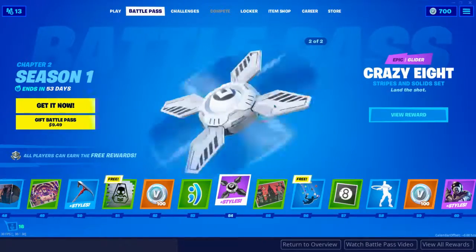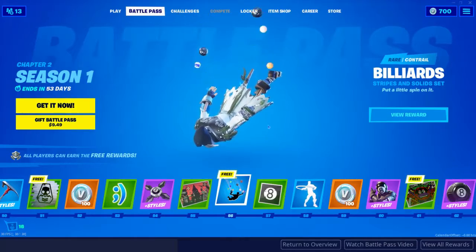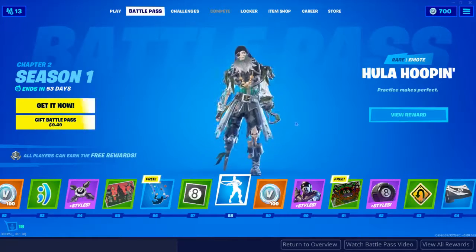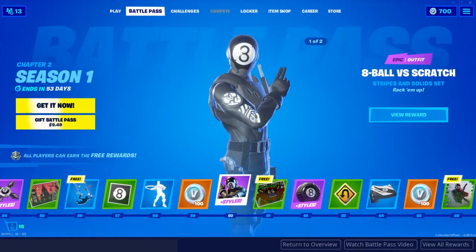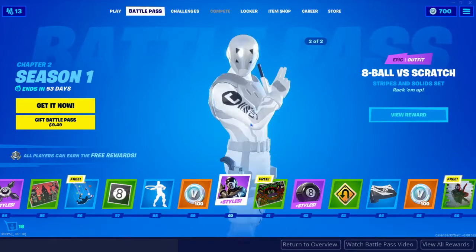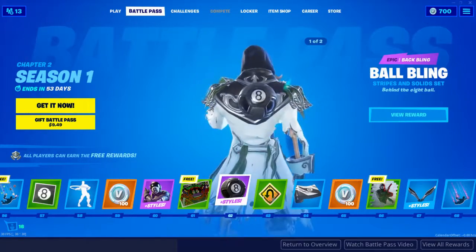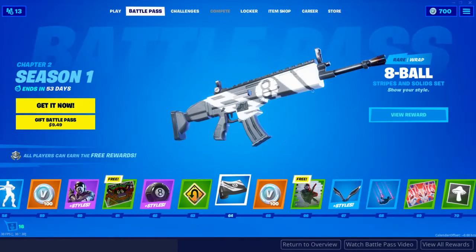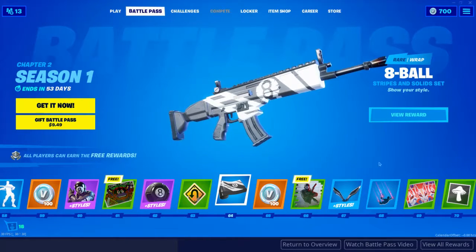At tier 54 you get this glider looking pretty cool — you got a nice little eight ball in the middle with two stages. I personally like the white one. Tier 56 you get this epic trail. Tier 58 you get this epic hula hoop emote — this person doesn't know how to hula hoop, but that's okay. Oh my goodness this game looks pretty sweet. That glider goes great with the tier 54 item. At tier 62 you get the eight ball back bling with styles — for the scratch ball and for the eight ball — same with the wrap, so you get like a whole outfit: the glider, the back bling, the skin.